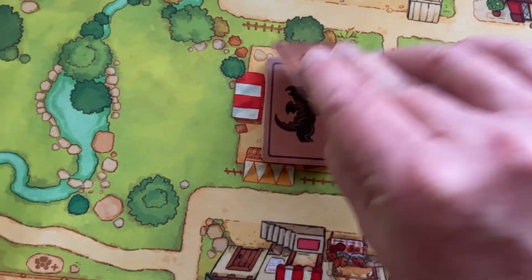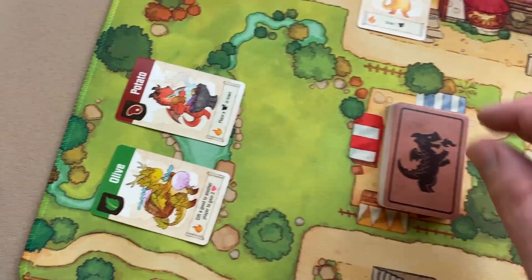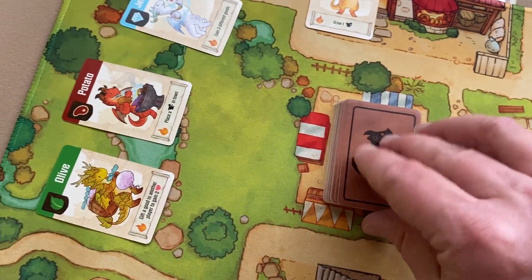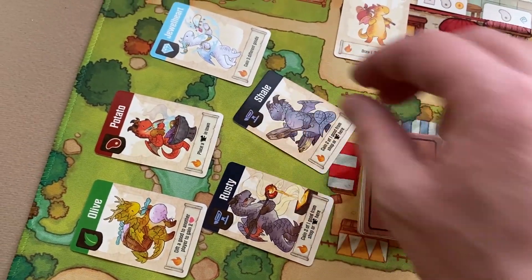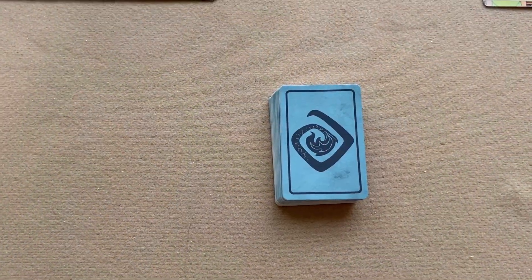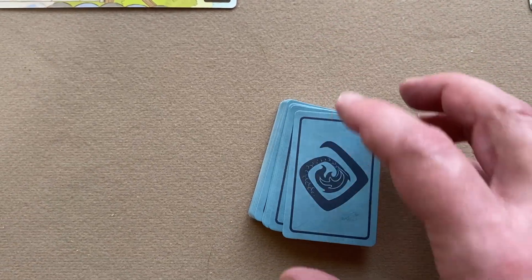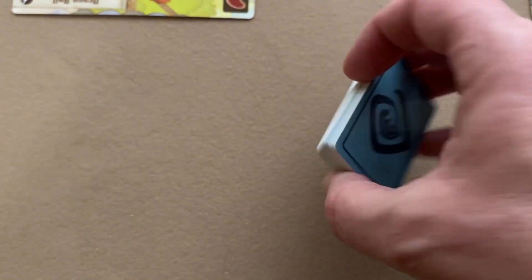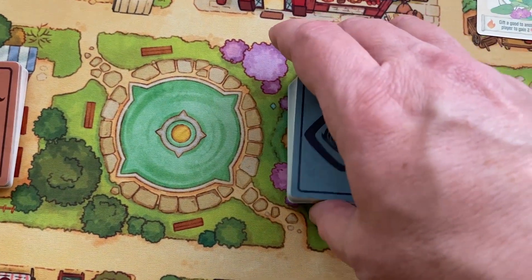Shuffle up the rest of your artisan dragons and place them on the space marked on the mat, then reveal five and place them in the park. Next take your fancy dragon deck — shuffle those up and place them in the space next to the fountain.